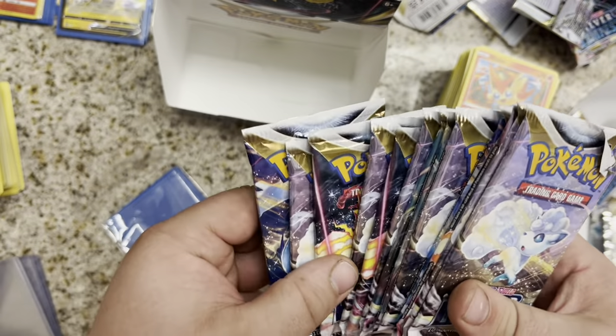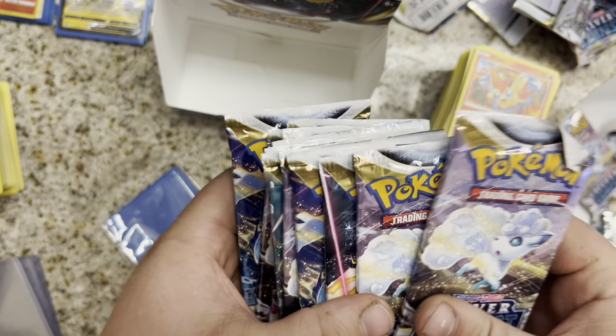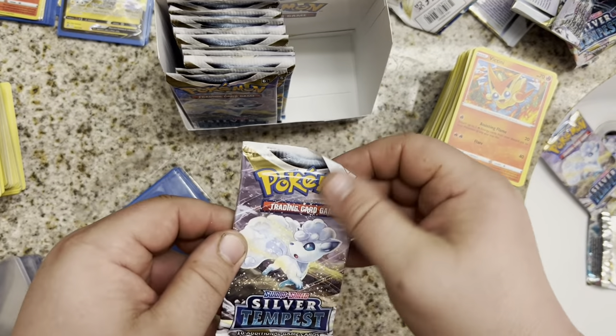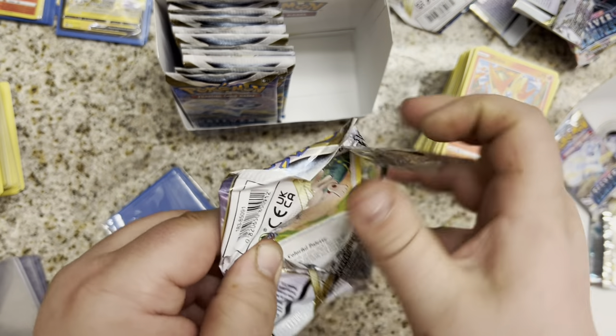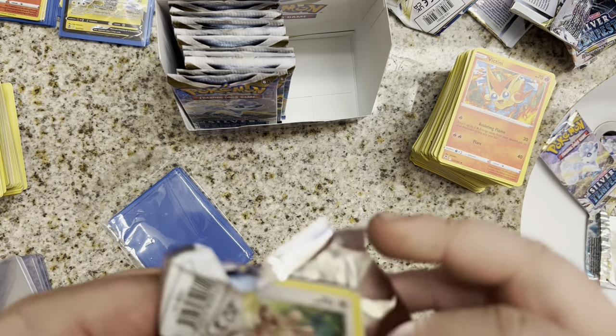We got 13 packs left — definitely still some room to make damage. We got an Alolan Vulpix with a creased corner. Still looking for that Rainbow alt-art or Gold card that we're supposed to get. I don't know what the guarantee is on a booster box.